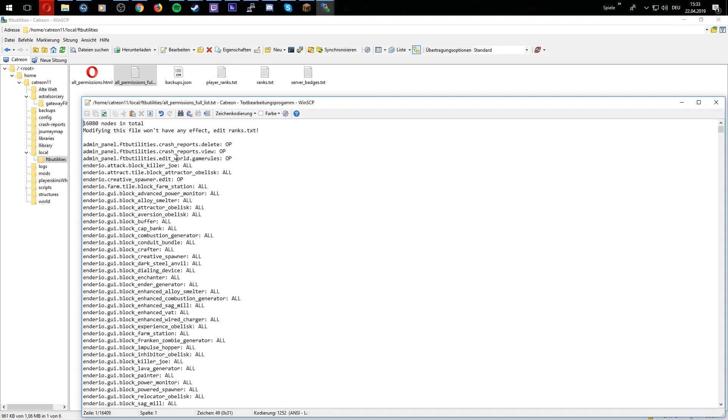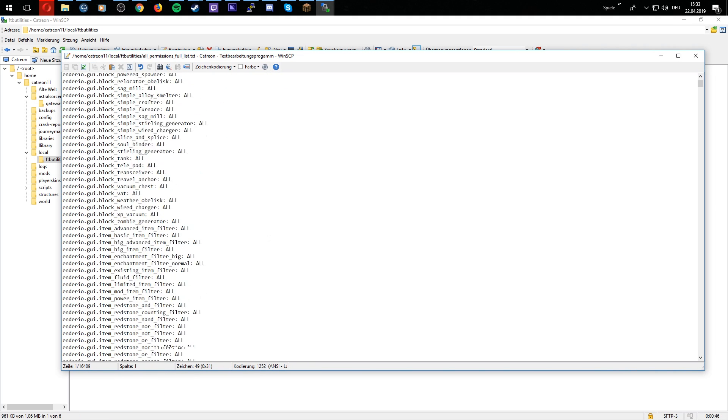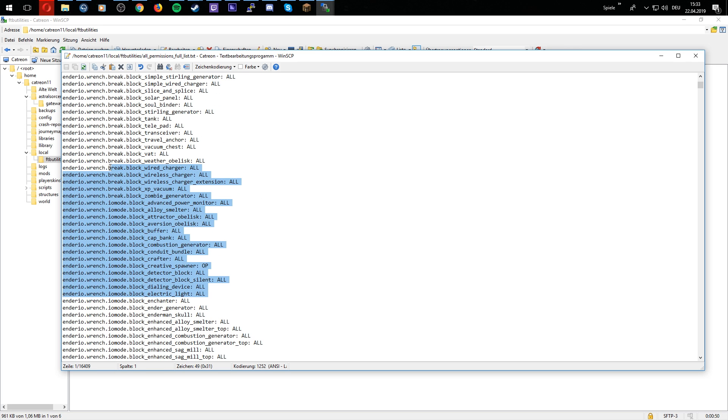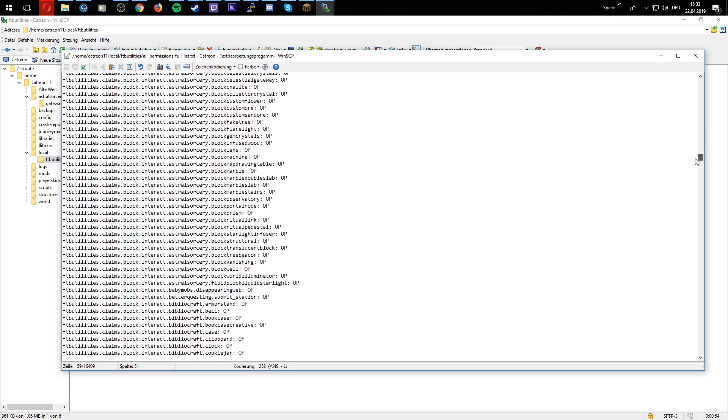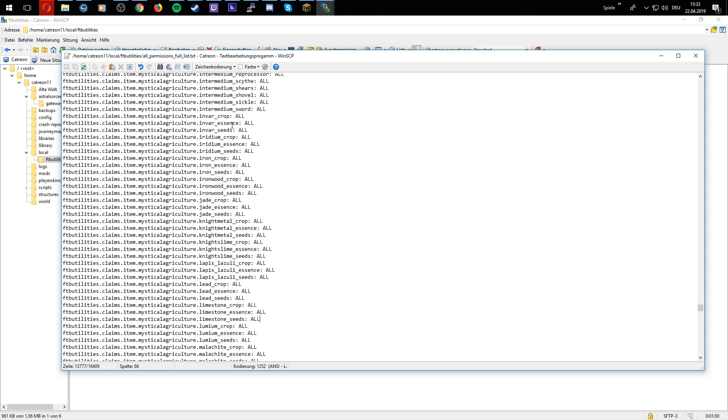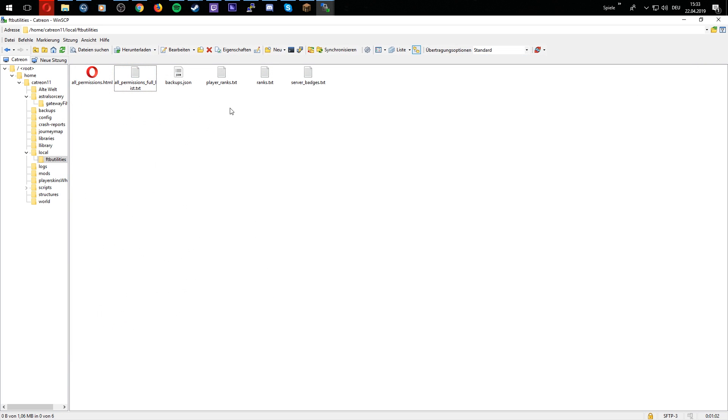In the all-permissions file, you find every permission you could possibly think of in your mod pack or in your Minecraft folder. So even the NRIO mods, the PAM's HarvestCraft mods and so on — you will find everything here. So you can edit everything and copy it into your own permission file.